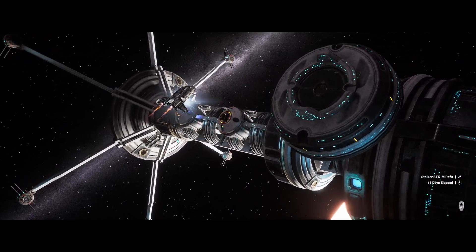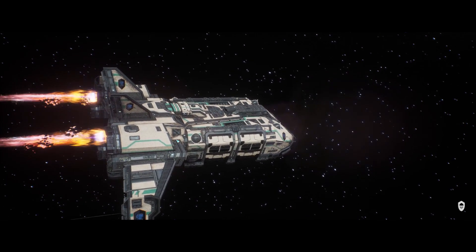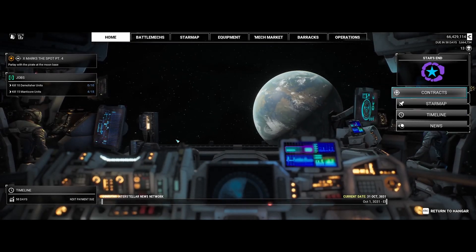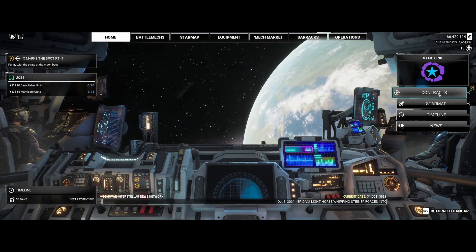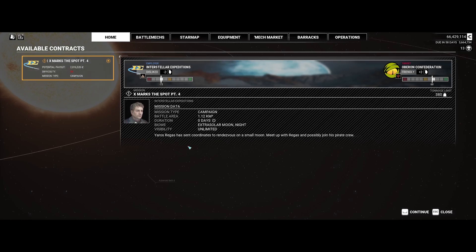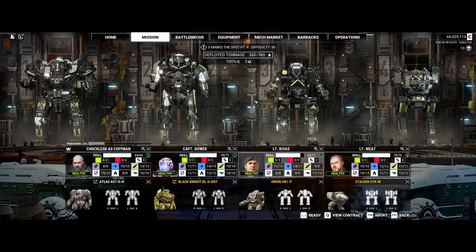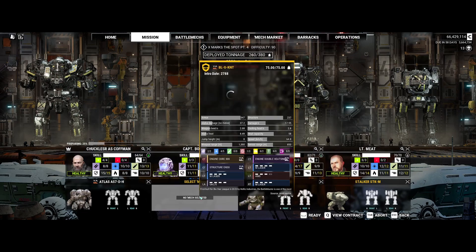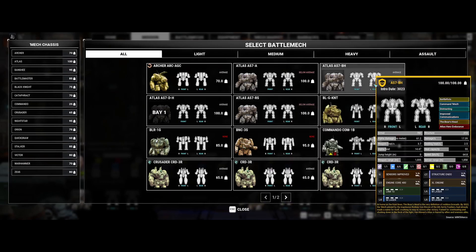I assume you guys have seen this — this is an ambush on Yarros, not by Yarros. We get to fight off his enemies and take some salvage from him as well. It's a 90, 380. It means I can jump some of my heavy mechs into something a little more comfortable. Number one choice will be the Black Knight. I don't think anybody's ever taken the RS out yet, but I will take the Boar's Head out.